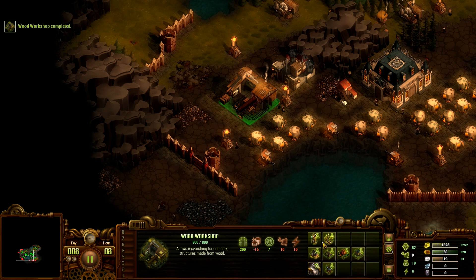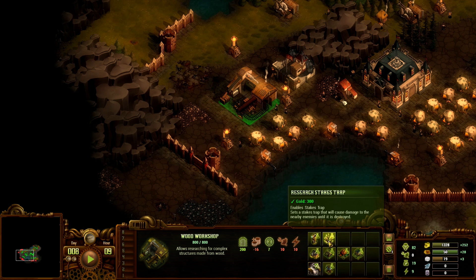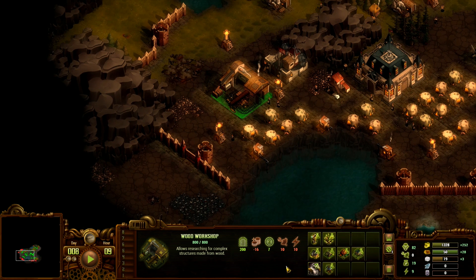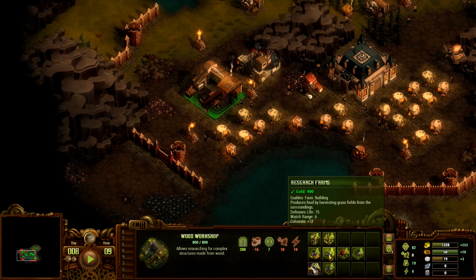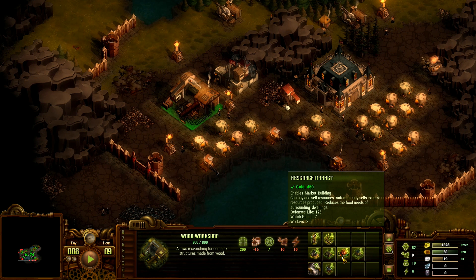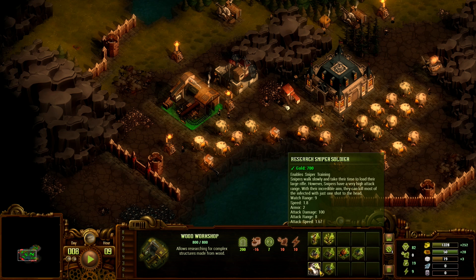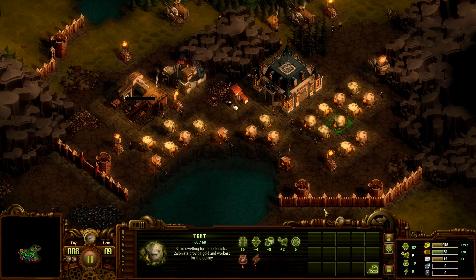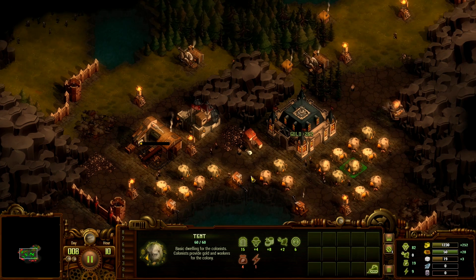There's the workshop — here are all the research items. We've got a lookout tower which extends our range, stakes traps which are pretty good — basically the reason I left space in front of the wall in range of the tesla tower. Then we've got the cottage which is an upgrade of a tent, farms which I already talked about, the market which can buy and sell resources automatically, stone workshop which is the next tier of research, a sniper soldier, and the great ballista — a pretty damn good defense especially early on, so we'll probably want a few of those. The first thing we should research is probably the cottage.